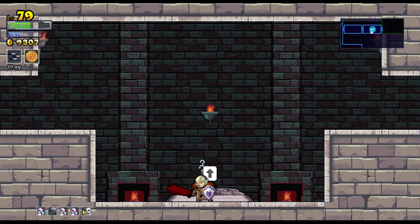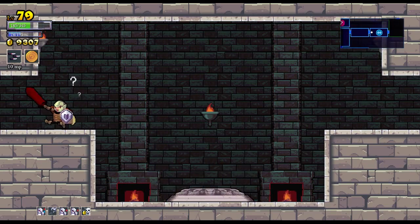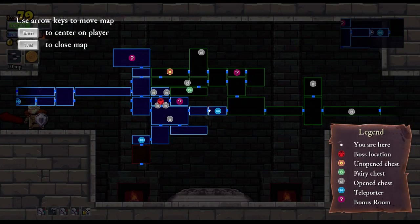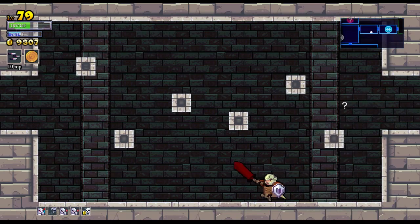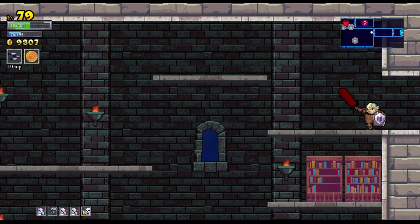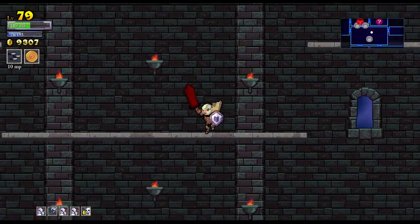Hello, welcome back to another episode of Rogue Legacy. We're continuing on with Saracelda the Third, the Paladin. We ended off here in this room, and we were going to work on clearing out the rest of the castle proper, and then head up to the Maya to see what's all going on up there. Maybe we can unlock some additional runes and blue brains and whatnot.